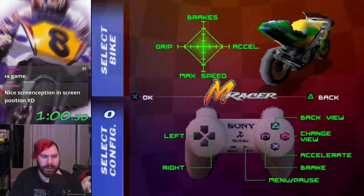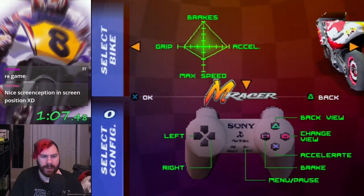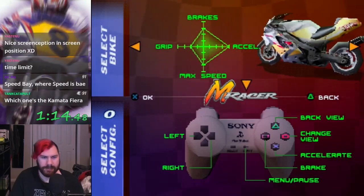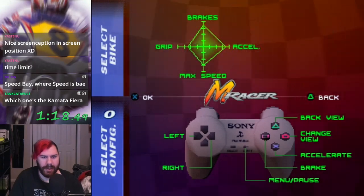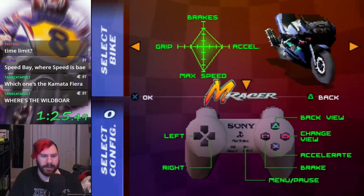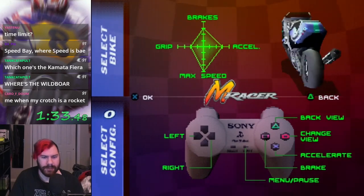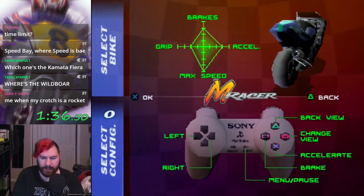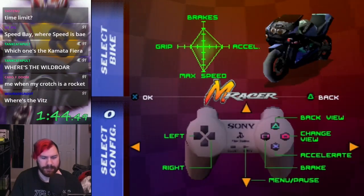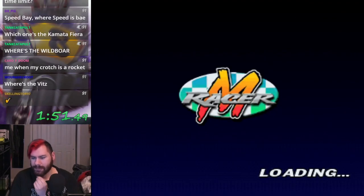Here's our bike select screen. We have several different bikes to choose from with varying ranges of performance - a balanced bike, some with better handling and stopping, some better at acceleration, and speed bikes. I'm going to choose this black and blue machine - the bruised bike - because it has really good acceleration and max speed. I don't really need the grip, I hope. Then here are our controller options; we'll stick with the default. And we have our transmission select. Let's go!